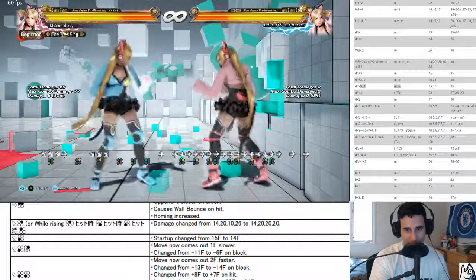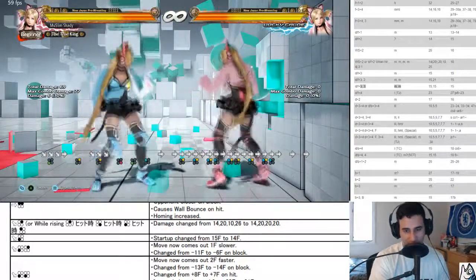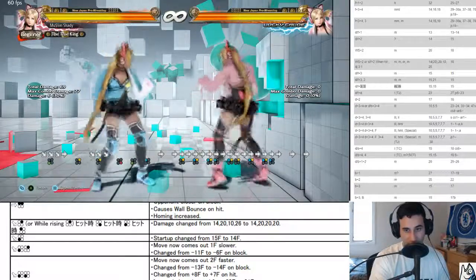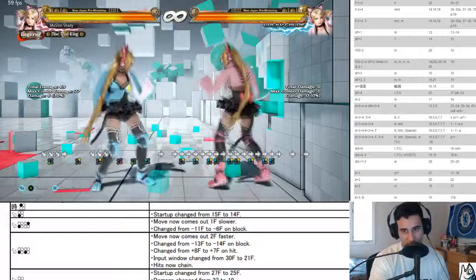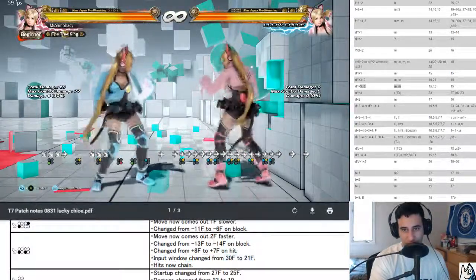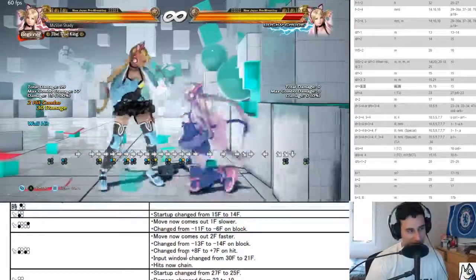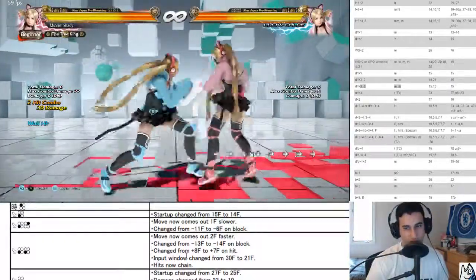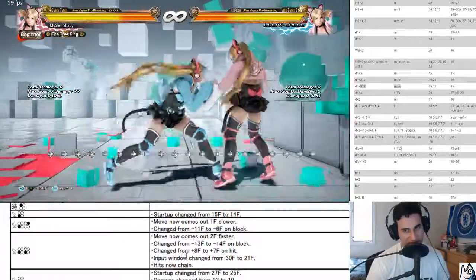Down four three three now comes out two frames faster, negative 14 on block, plus seven on hit now. Hits now chain — input window changed from 30 to 31 to offset this. I don't know if this makes it that much more useful, but it is used on the wall now. Because it does chain — so that is something.